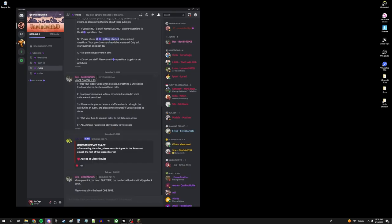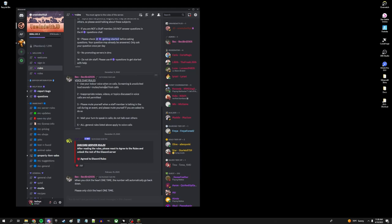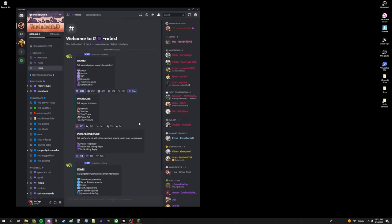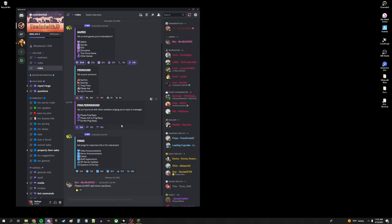Once you click it one time, now you just have to wait — and that was fast. As you can see, the rest of the server has now opened up to me because my role has been changed. Now there's a lot more things to look through, and this is where it can get kind of confusing. If you want to, you can head to the roles section, and right here you can put in what different roles you want — the different games you're interested in, your pronouns, what type of ping replies you want, and what announcements you want.